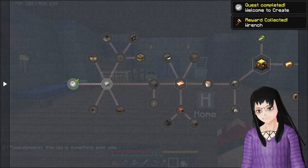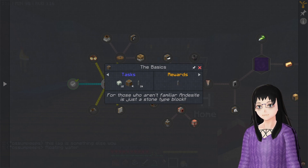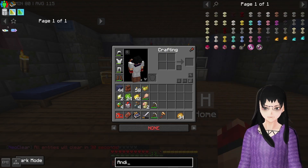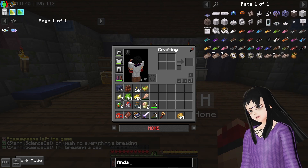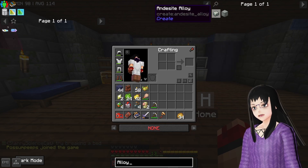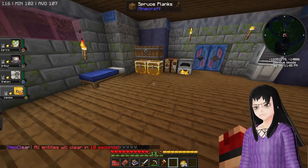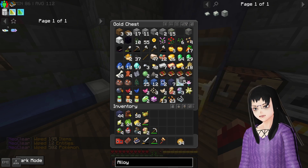Let's take the wrench — we have the wrench now. For those who aren't familiar, andesite is just a stone type block. So we need 12 andesite alloy, 4 andesite casing, and 16 shafts. How do we make andesite alloy? We can use zinc or iron nuggets. We could probably use iron nuggets. I should have andesite somewhere in here. Do I have two pieces there? I have a few more pieces there.